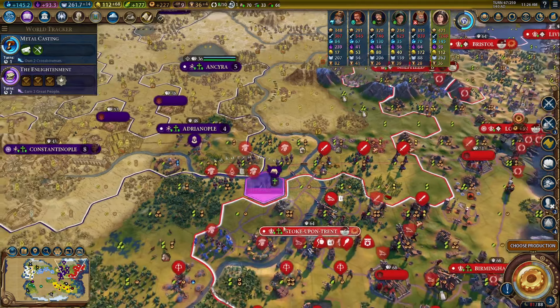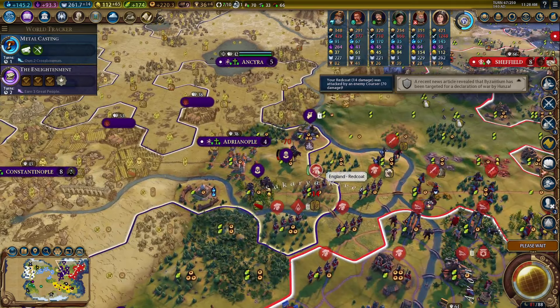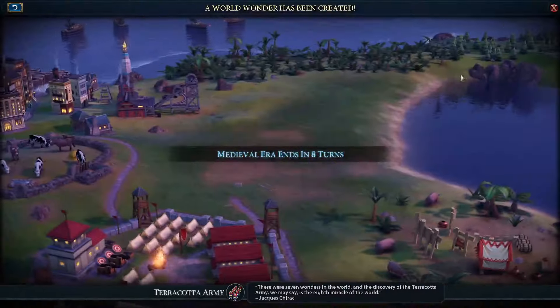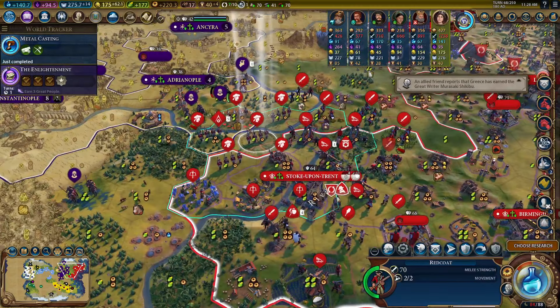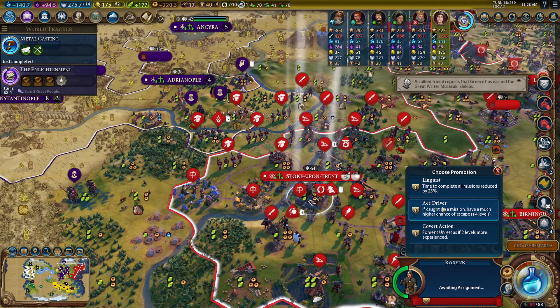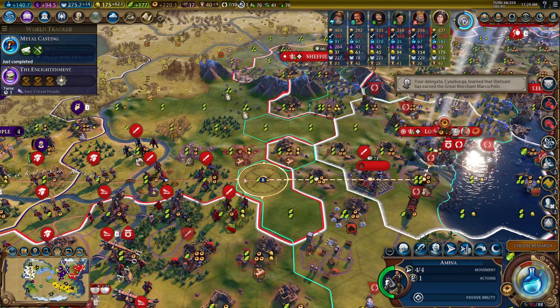Move our units up to the front — here they come. The redcoats are coming. These are pretty strong and they're going to get even stronger. There's Terracotta — everybody gets a promotion, that's amazing! Most importantly, our spy. And there is our renaissance industrial general — beautiful. This is our redcoat general: plus five combat strength to our redcoats.